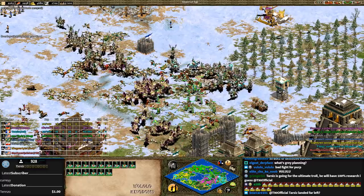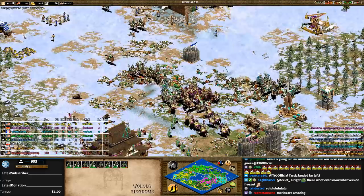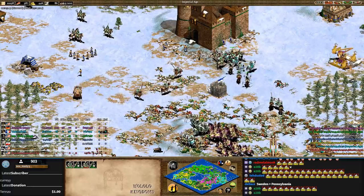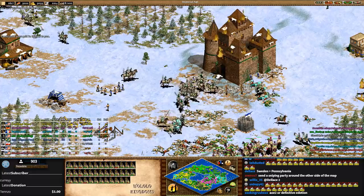Credit to Lindy — he's holding on here. Hell of a job: he killed about 20 enemy monks, he's 2v1, and he is just killing it. But he doesn't have the population — 130 pop. I don't know if he can keep it up; he might need to regroup back at home. These Mangudai with monks healing them and a slight hill advantage — that's strong. And Tarzis just gave 3,000 gold to Nushio!